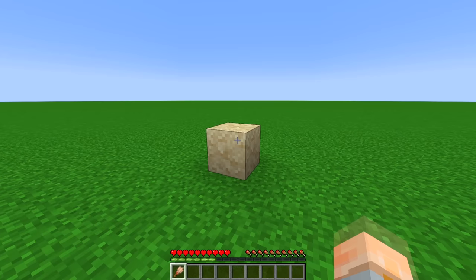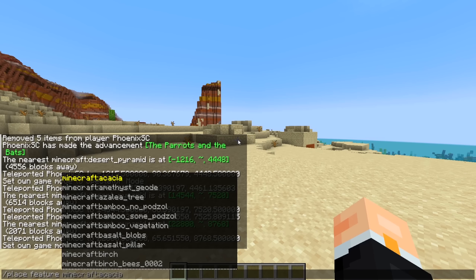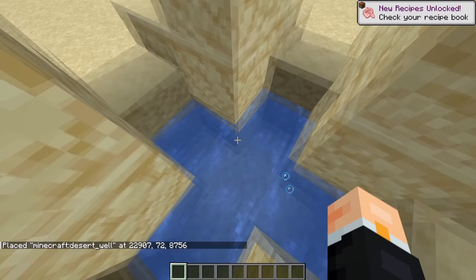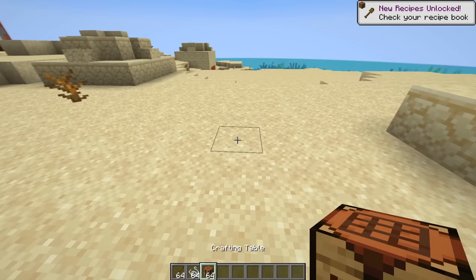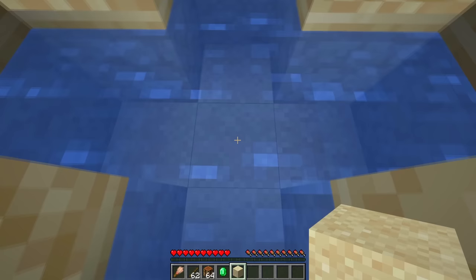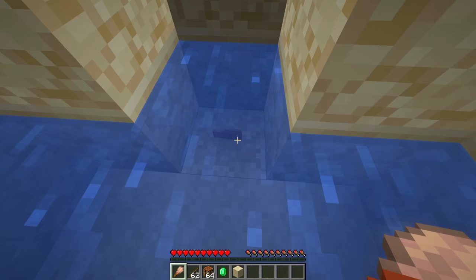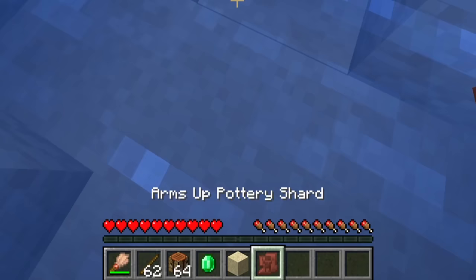Now we come to the fun part: archaeology. The two main areas where suspicious sand spawns are desert pyramids and desert wells. I'm not going to get too into that because these things will probably change, but I'll show you what it feels like to actually do this. You craft a brush with string and a stick, then just hold right-click. I've got an emerald here — you don't have to be careful, just don't punch it because they're very quick to break. You can get a pottery shard — this is the only one that comes up in desert wells: the Arms Up pottery shard.